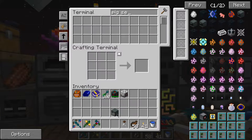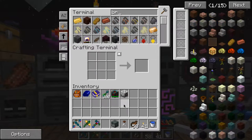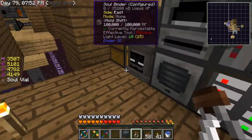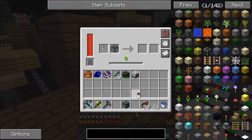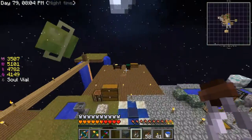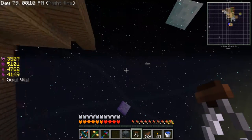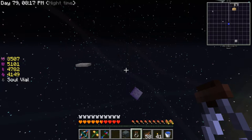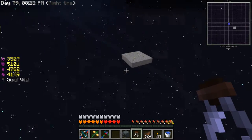I've got everything I need to make the powered spawner — I have the broken spawner. Actually I made it into the powered spawner already, and I put the soul vial there. I really need a pig spawner about now. Unless I get a zombie — I'm not quite sure zombies work though. I'm going to go over here to see if I can get anything; I had something spawn over here once. This is where I did the new division sigil thing.